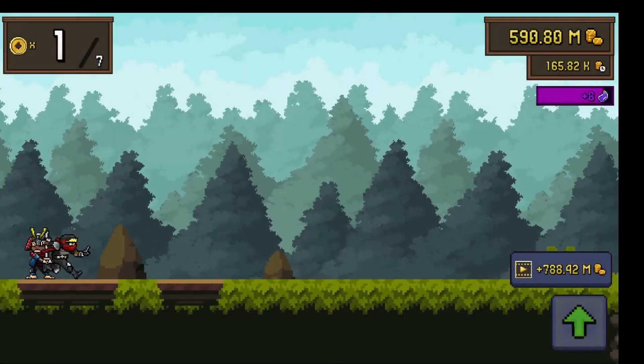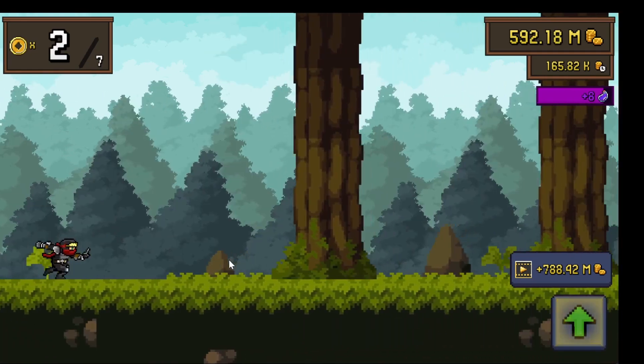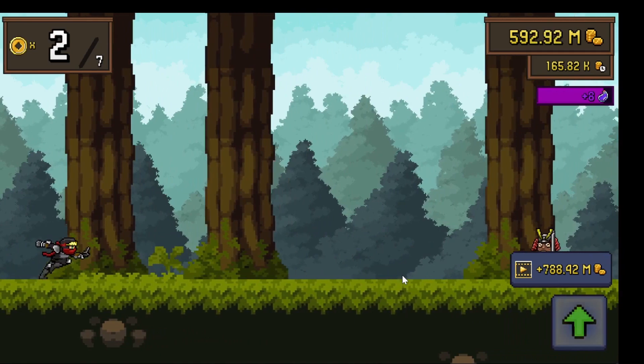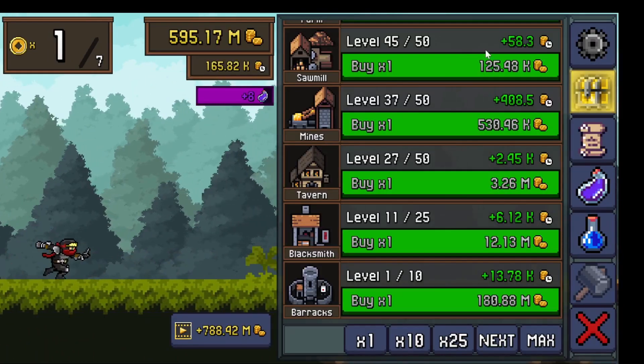Hello, welcome to the video. This is Tap Ninja — you are this ninja and you kill the incoming enemies. They are pretty much only standing here and you run past them and kill them. This is your main source of income.